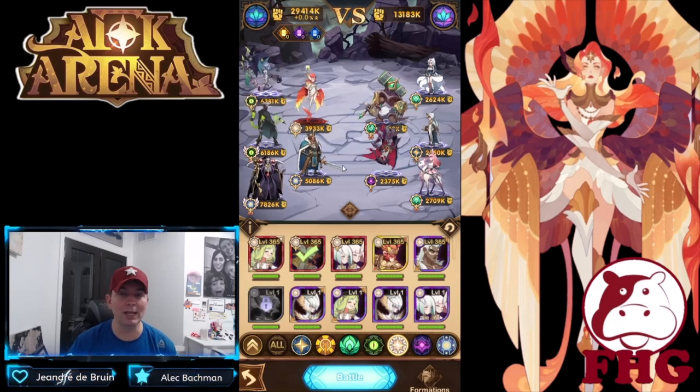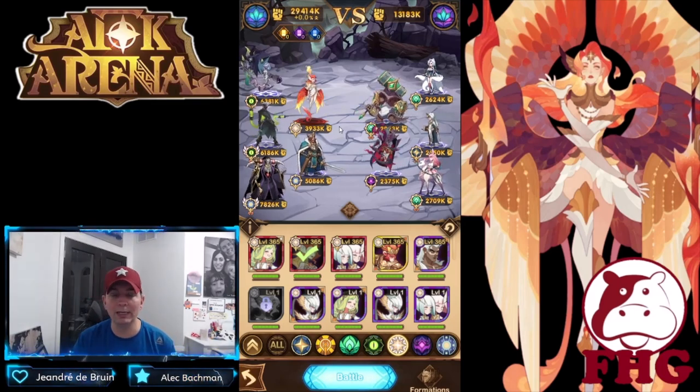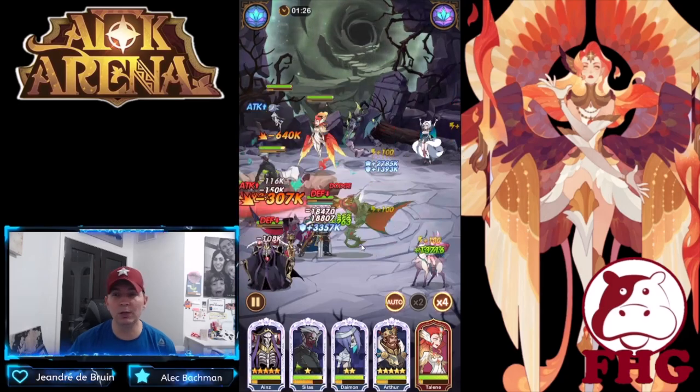The common formation I run is double support: Rowan, Merlin if you have them, Silas, Desire, and Taylene. I'm really relying on the damage output from Eins, but ultimately I want two separate support heroes providing healing for the formation.